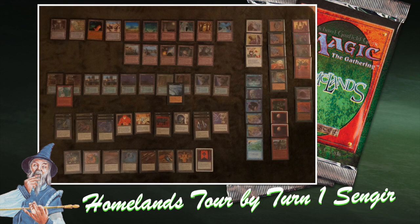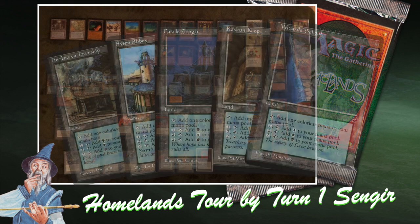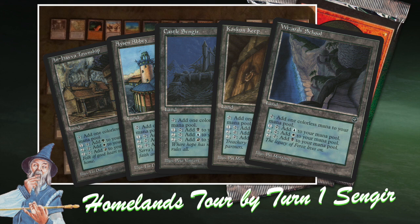The nice thing about Homelands is what they've done — they came out with special lands. Each land refers to a region in the Homelands story. So you've got Anhava Township, Ace and Abbey, Castle Sengir, Cask and Keep, and the Wizard School. That's all represented in this deck — you can see there are two of each.